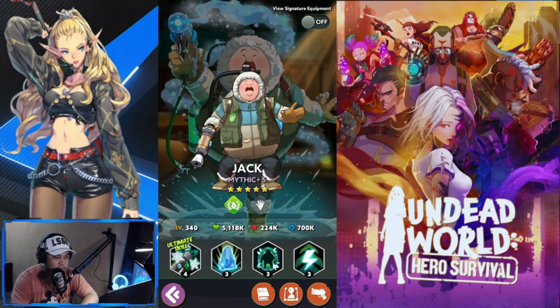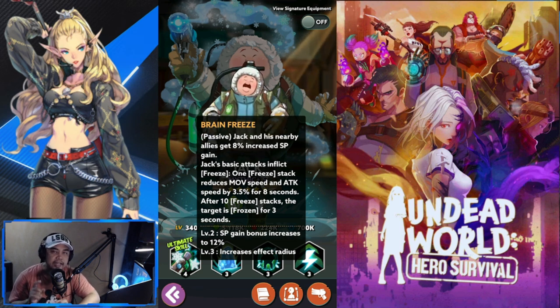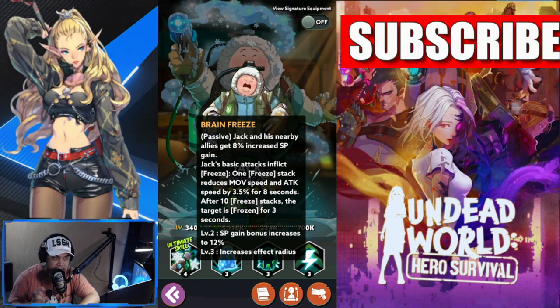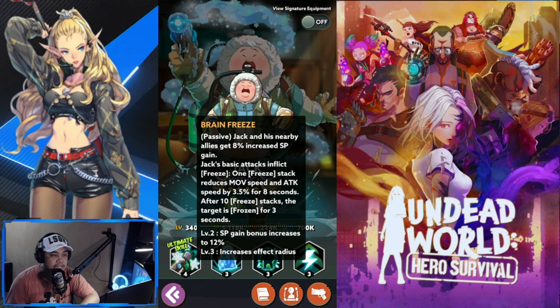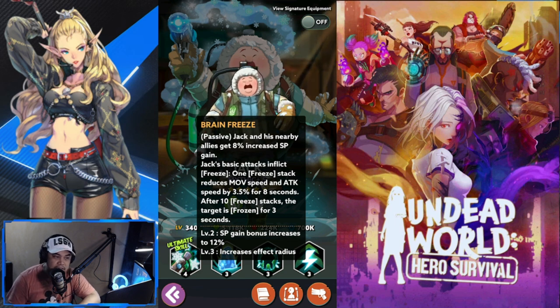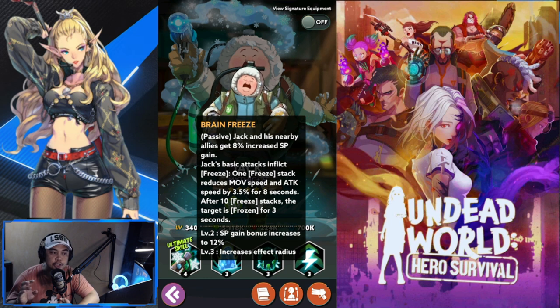Let's see what Jack can do. First, his passive is called Brain Freeze. Jack and nearby allies get 8% increased SP. His basic attack inflicts Freeze — each Freeze stack reduces movement speed and attack speed by 3.5% for eight seconds. After 10 Freeze stacks, the target is frozen for three seconds. This is a very good passive, especially for skyscraper stages with waves, since Jack can deal debuffs — movement speed reduction, attack speed reduction, and eventually Frozen on the 10th stack.